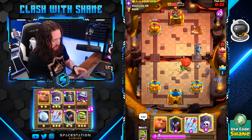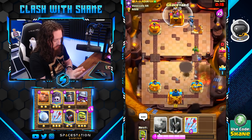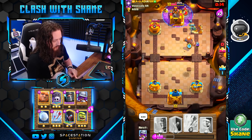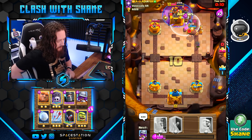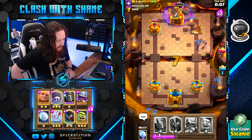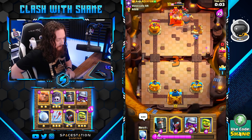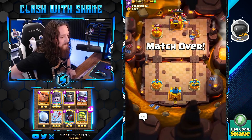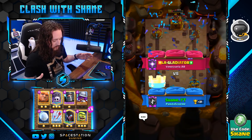We can go Giant Graveyard opposite lane here. He misses his Fireball. Going Graveyard here with Giant action as well — get the potential Arrows ready if he goes Bats. And that is very, very close to being a 3-Crown without actually being a 3-Crown. Literally two more seconds and we'd have had a 3-Crown victory. But overall, good game well played.